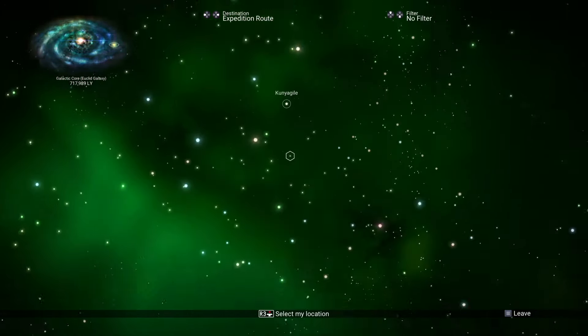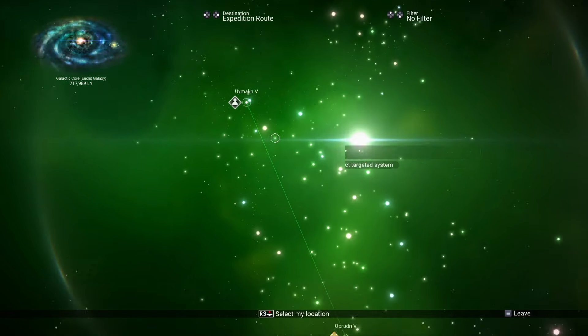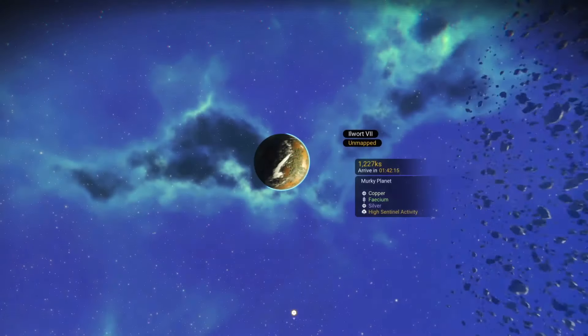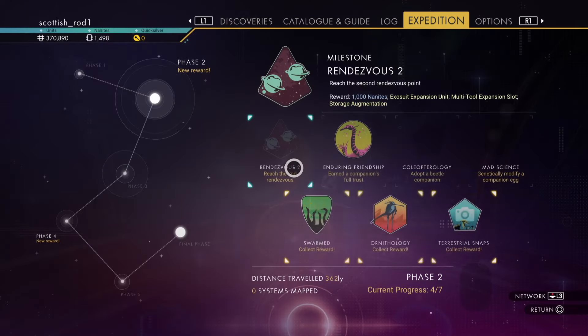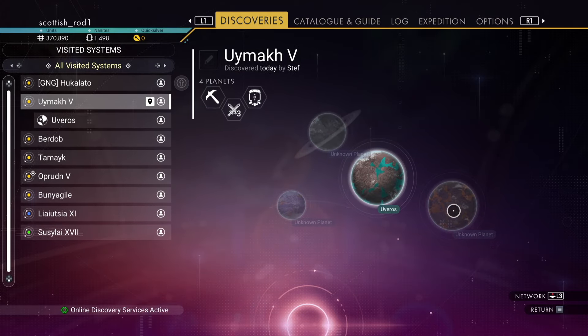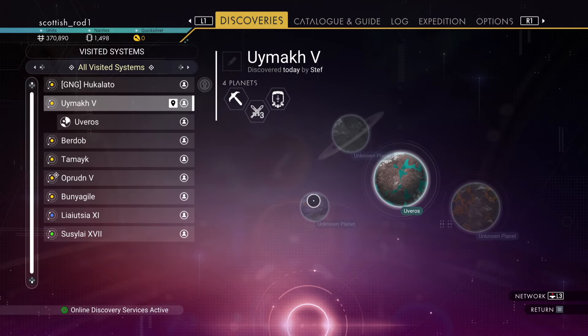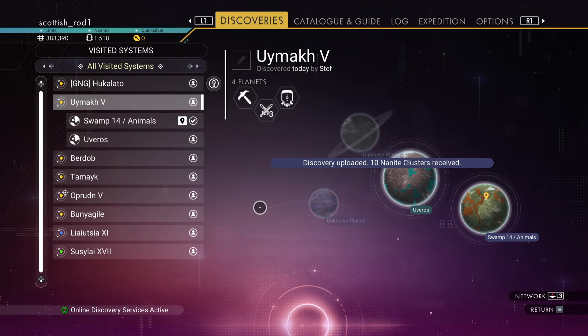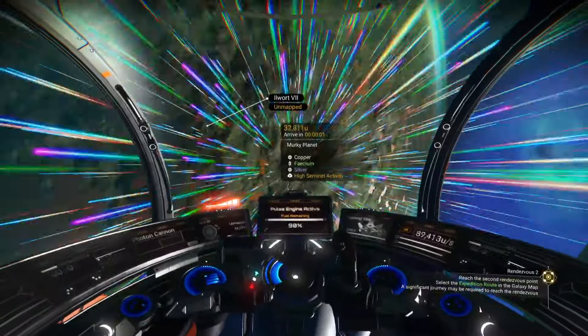So that's rendezvous point one, the system you want to get to, and rendezvous point two. Now that's the original name, but hopefully you can see that I've changed it to swamp 14 animals.